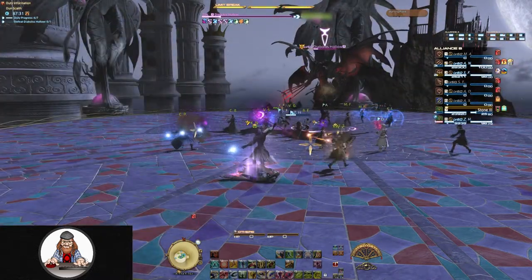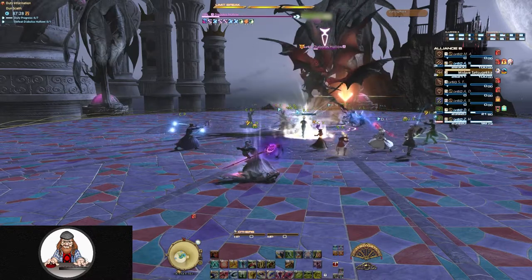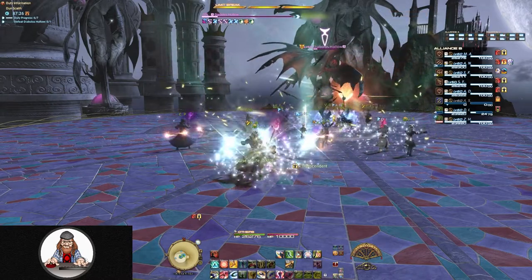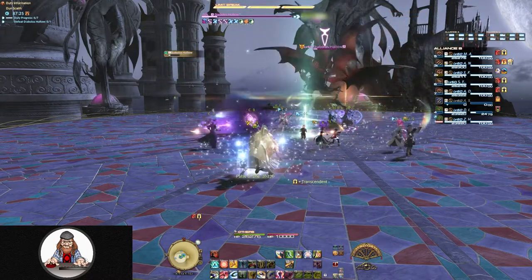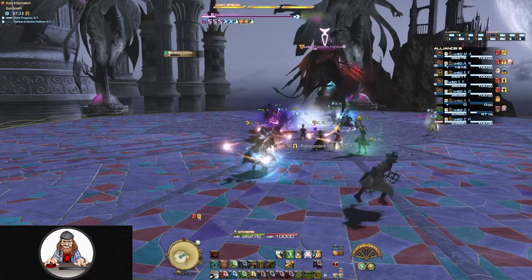When Earthshaker fires off, it does cone-shaped AoE damage originating at Diablos. If you're standing too close to another marked player, those cones are going to overlap, doing a potentially fatal amount of damage to anyone caught inside, including you and the other marked player.